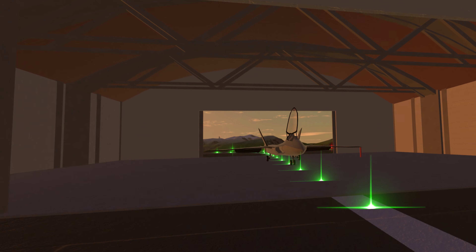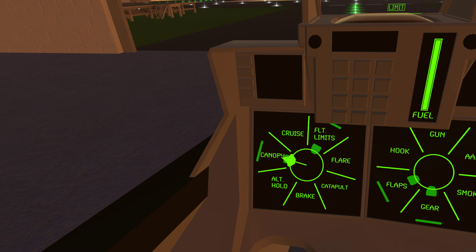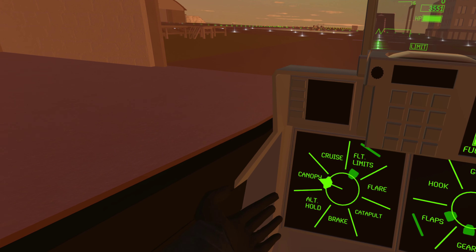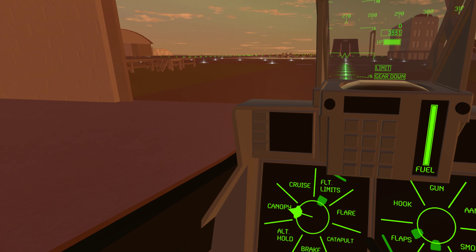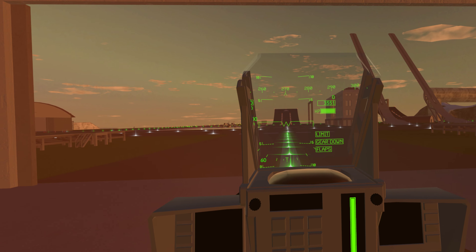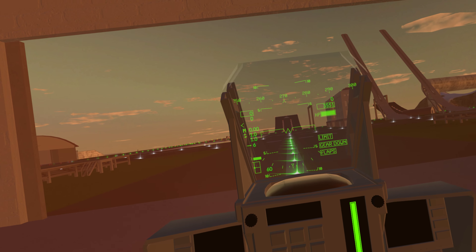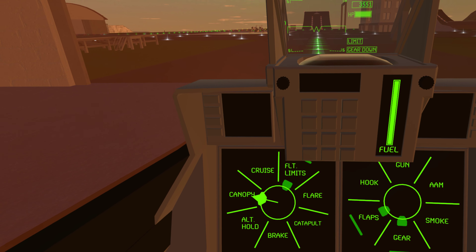Now let's get into a jet. They're all pretty much the same. Close the canopy because that's loud. Before you take off, there are a few things to know. There's something called Flight Limit or FLT Limit. When you're first learning, don't mess with that — it prevents you from doing really crazy maneuvers. Keep it on when learning. When you take it off, you can potentially blow up in midair by doing a dangerous maneuver that tears the plane apart.